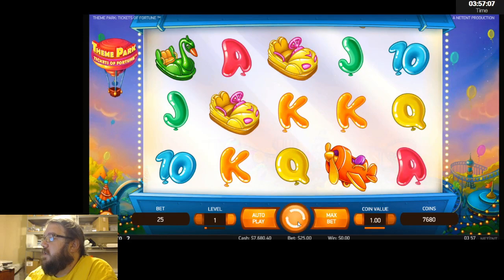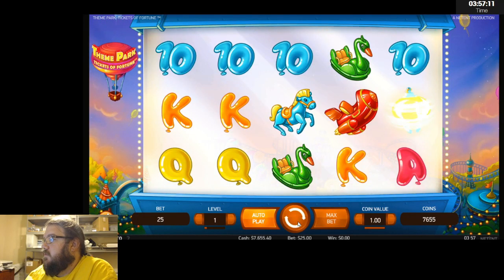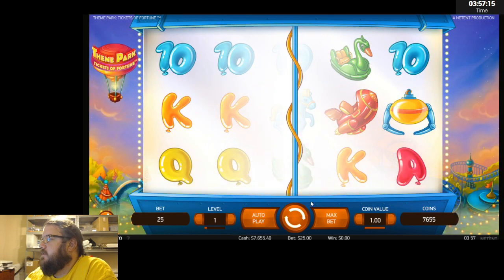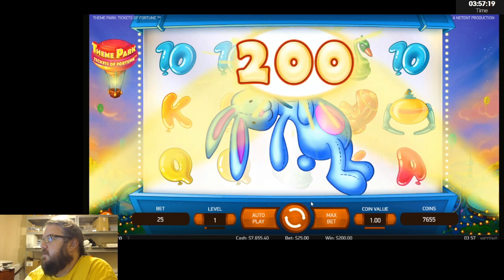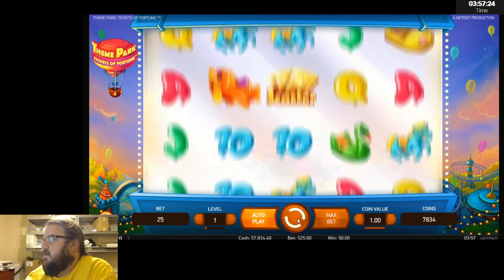It's a fun bonus to hit — you get to pick the carnival game you want to play. There's our claw machine. It's going to catch an animal and give it a surprise. That's a $200 rabbit — very nice.